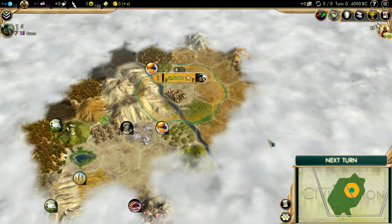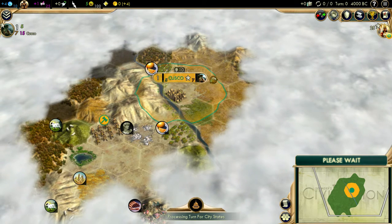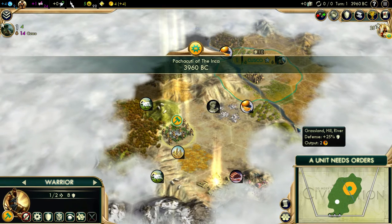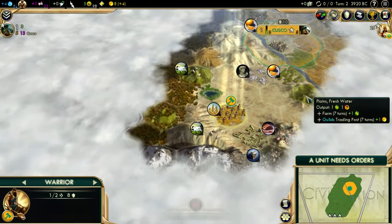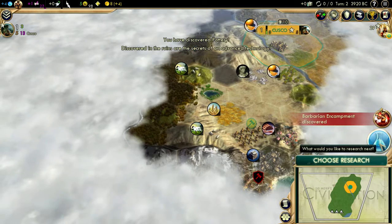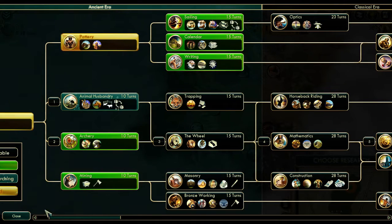We'll get a little bit of faith going so we can get that Pantheon. I have a feeling it's going to be very important. Though at the moment, this is grassland — this isn't desert. I'm surprised at how little desert there is, but maybe there will be more. Speaking of pottery, there it is. Nice. Back to currency for now.